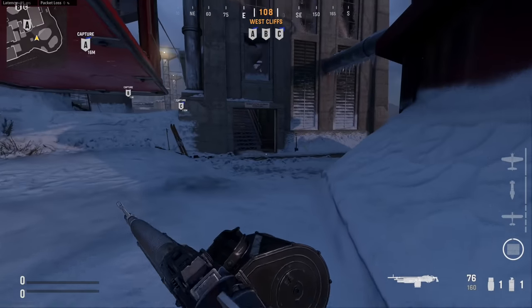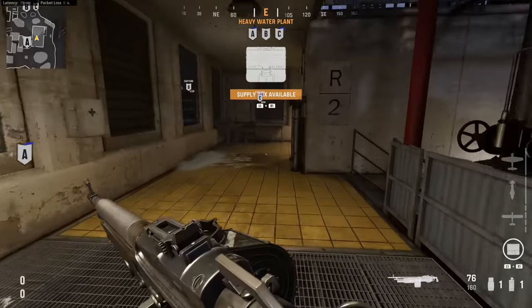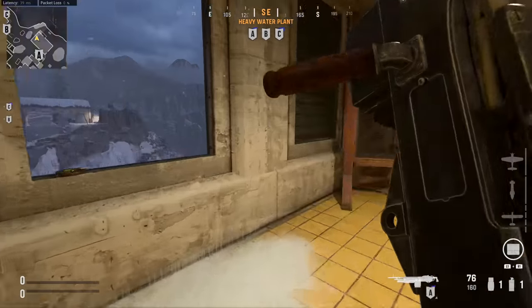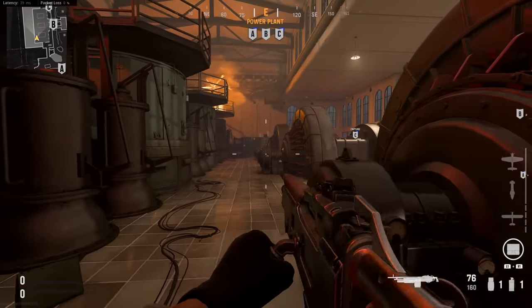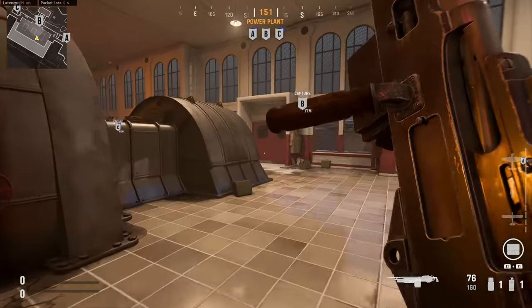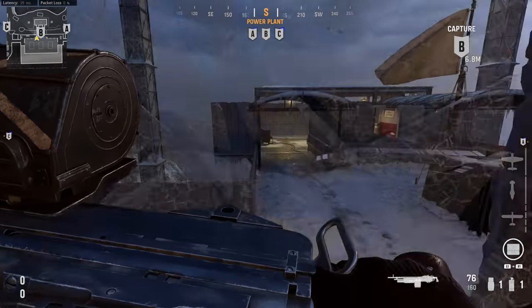When it comes to the rest of the map, it's fairly wide open for the most part. There are a few buildings in the spawn areas and one central building on the mountain side of the map. I think generally longer range builds are going to succeed here, although it does look like you have an inside route for more close range builds like SMGs and shotguns.